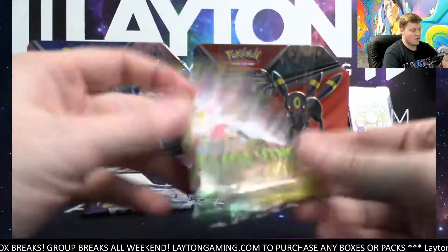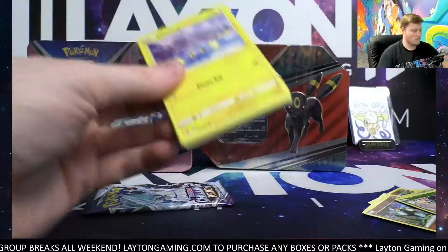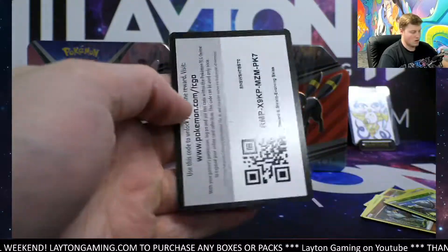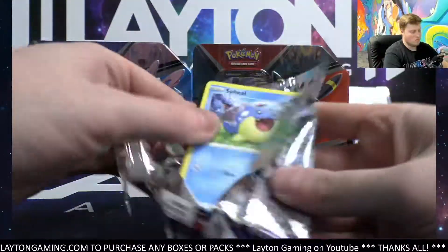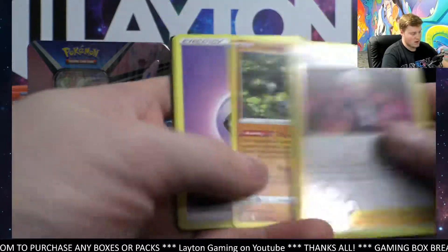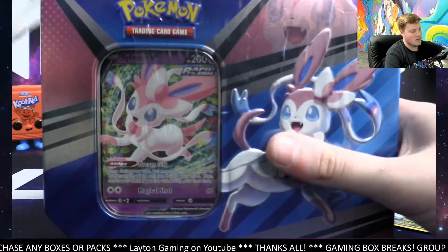Backwards code. Evolving Skies now. Here we go. C.Dot and we got Salamence Hollow. There's the code. Chilling time. Peonia. Also got Pasmussen. Alright, let's do it. Next one up, Sylveon's in.